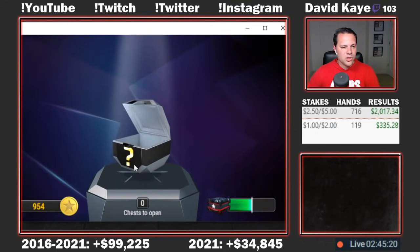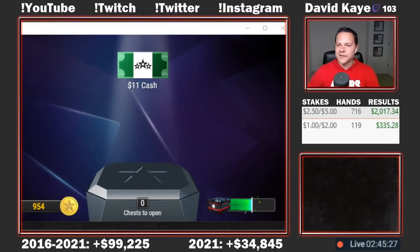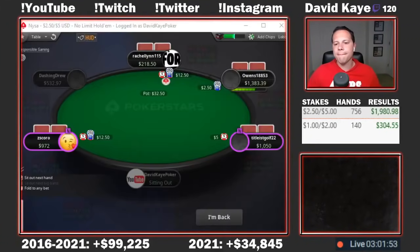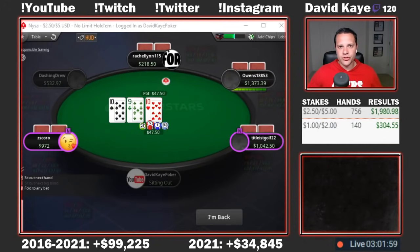Let's see what we get from our PokerStars chest this time. Starting off with some cash — we get $11 cash. That's going to wrap up today's cash game session. We played a mix of 2-5 and 1-2. At 2-5: 756 hands, profit of $1,980. At 1-2: 140 hands, profit of $304. Total profit on the day: plus $2,285.